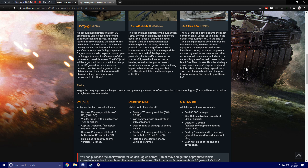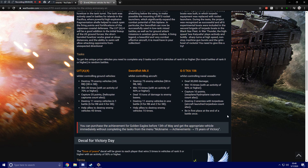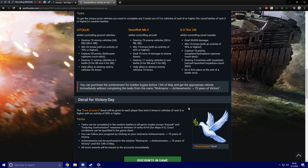The ground and air tasks are pretty straightforward and easy to follow. You can also purchase the achievement with Golden Eagles before the 13th of May and get the appropriate vehicle immediately without completing tasks, by going to nickname, achievements, and then '75 Years of Victory.' Along with that, there's also a decal for Victory Day — the Dove of Peace decal — which will be given to each player that wins at least three times in vehicles of rank 2 or higher with an activity of 50% or higher.